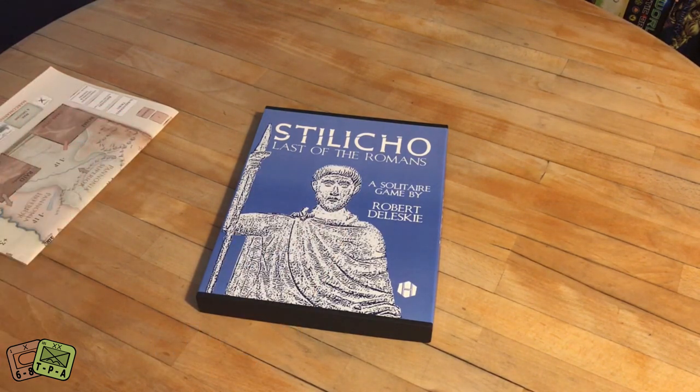This game is called Stilicho, Last of the Romans. It uses the same engine, which is a modified states of siege, but it's not quite the same. It is a card-driven game, uses cards to activate the barbarians who are attacking Rome. Stilicho and his forces are trying to defeat all three of the barbarian armies attacking, and it's a very challenging game. Historically, Stilicho only made it to about round three, so you've got to do at least better than that.